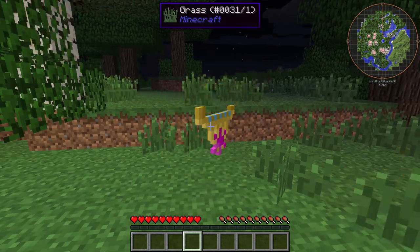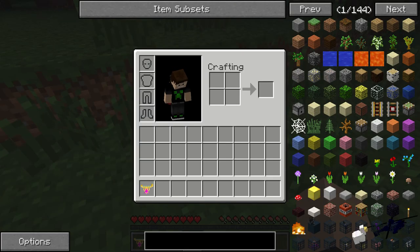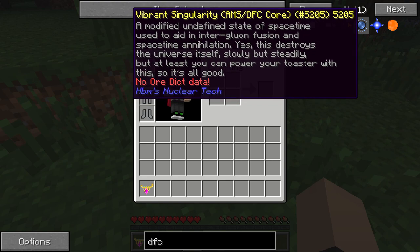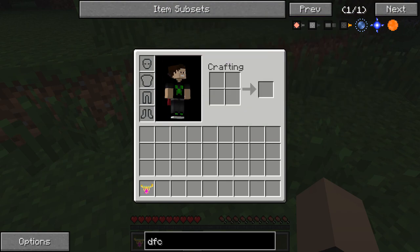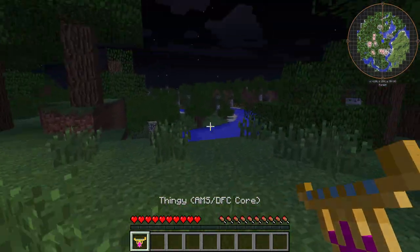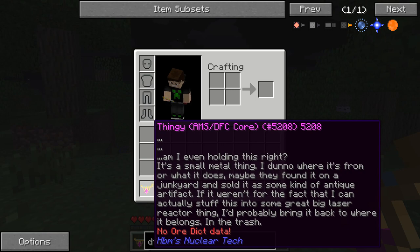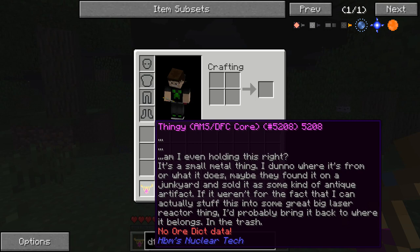Next, we have the thingy. This is the fourth deep dark fusion core. We have the regular one, which is a vibrant one, a tiny wormhole, and the Eye of Harmony — and then we have this one, which is quote-unquote the thingy. This is some random piece of junk, apparently. It's a small metal thing. I don't know where it's from or what it does. Maybe they found it in a junkyard and sold it as some sort of antique artifact. If it wasn't for the fact that I can actually stuff this into some great laser reactor thing, I'd probably just bring it back to where it belongs in the trash.